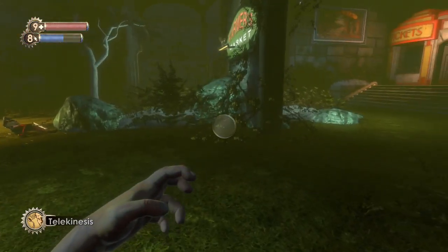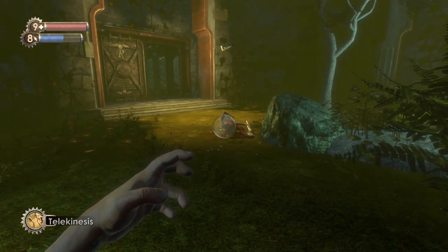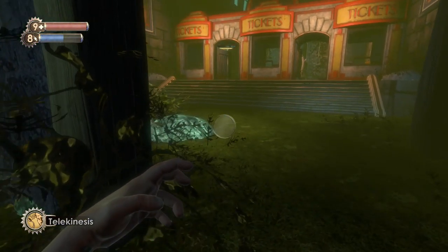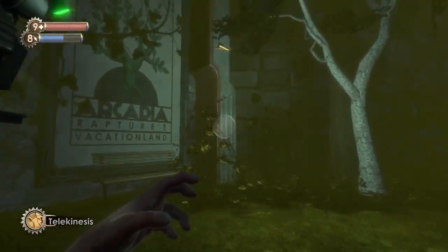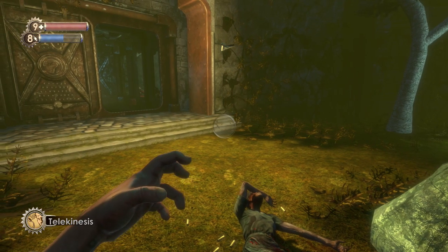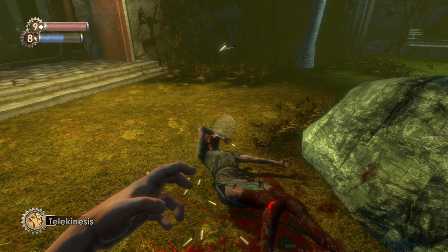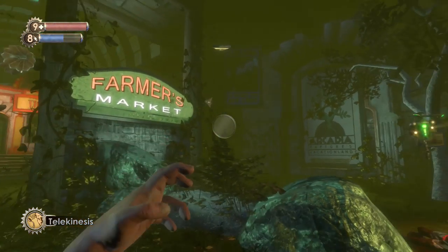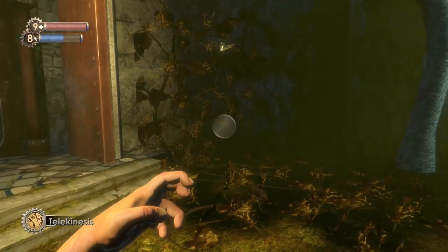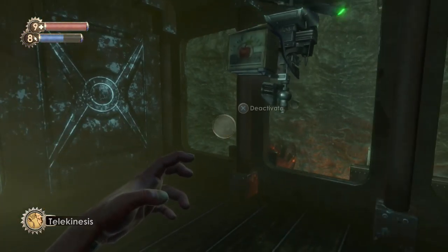What she did to the little sisters is actually implant those slugs that produced ADAM inside of a little girl, which turns them into a little sister — making them practically invincible but also turning them into those ghoulish little things we've been seeing around. The way they extract ADAM from corpses is they extract the blood out of a corpse using the syringe they're carrying, drink the blood, and their body filters out the ADAM from the blood. Which also indicates that to harvest the ADAM back, they would need to practically kill the little girl — so they were essentially dooming these little girls.